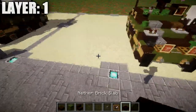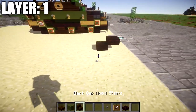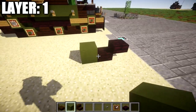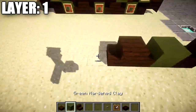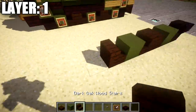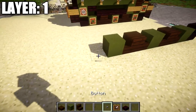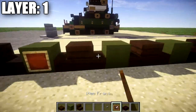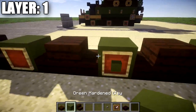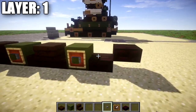Alright guys, moving on to layer one. For layer one we're going to get started with the tracks by placing down a nether brick slab followed by another nether brick top slab coming off the slab. After that we're going to place down a green stained clay block coming back from the nether brick slab, followed by two dark oak wood stairs — one like this and one right behind it. Then place down another green stained clay block followed by two more dark oak wood stairs back to back. After that, place down another green stained clay block followed by another nether brick slab and nether brick top slab. Then place an item frame on these three green stained clay blocks with a green stained clay block in the item frame and a stone button on the side to create the road wheels.